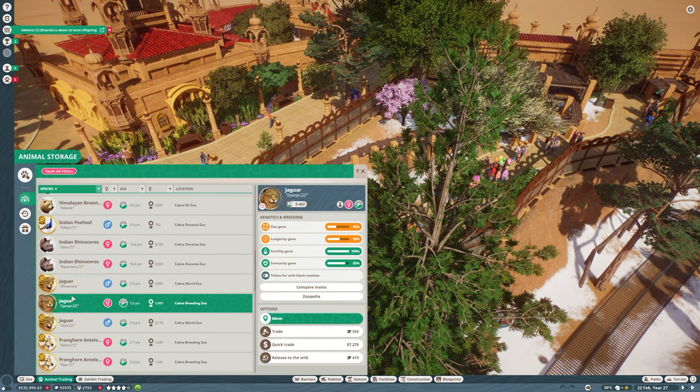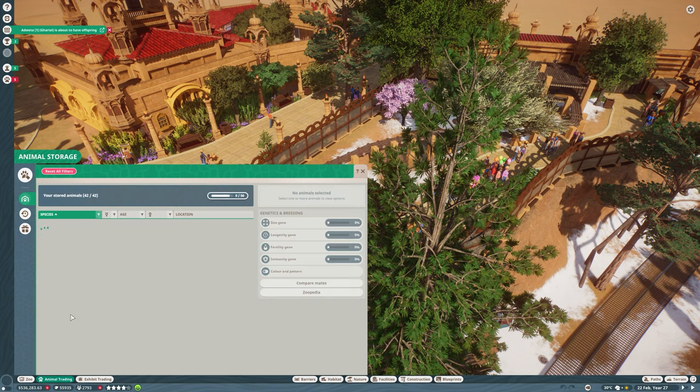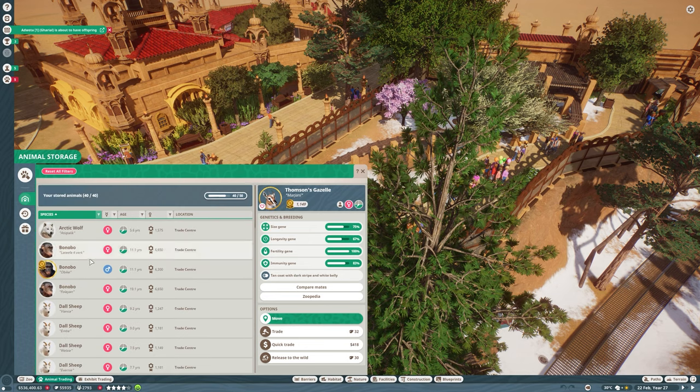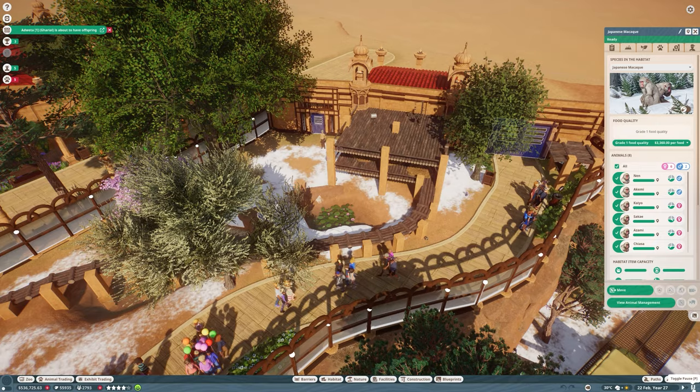So we're going to go through and sell off some of the animals. The naming convention that I have does make it a little bit easier. Usually anything that has a two at the end of it is something I will typically sell off, where anything with a one I will normally keep. However, that's not always the case — it's more of a generational thing — but since this is a slightly different zoo and some of these animals I just haven't used in a long time.